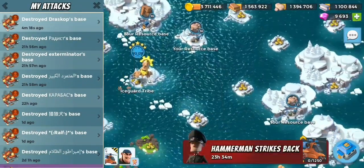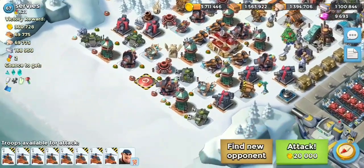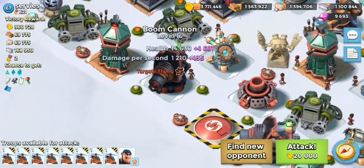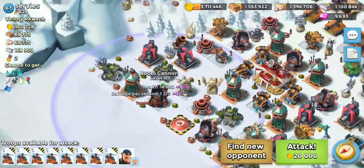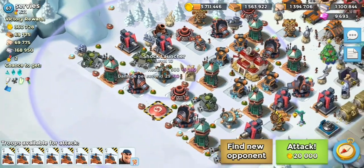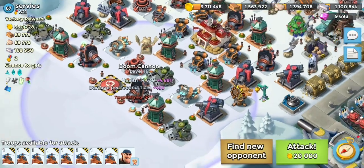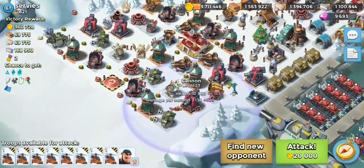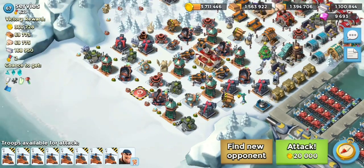Be mindful when scouting. If you're not sure which defenses target them, you have to go and tap on them. You'll see it says 'targets flying' with a little red star there. So sniper towers, machine guns, boom cannons, and normal cannons are the things you need to worry about.